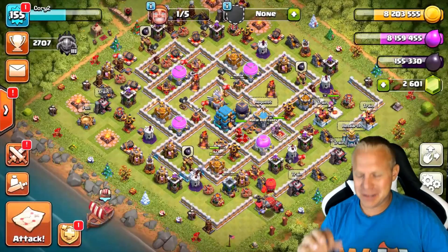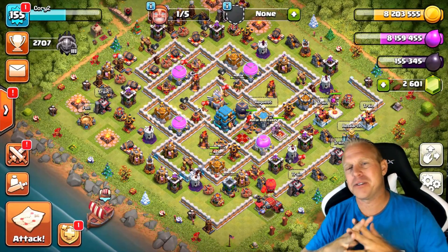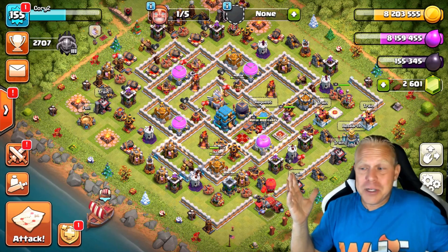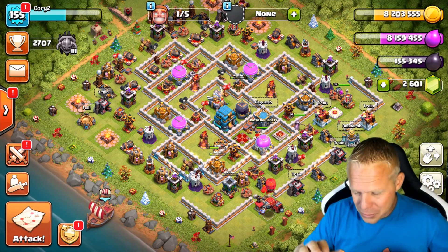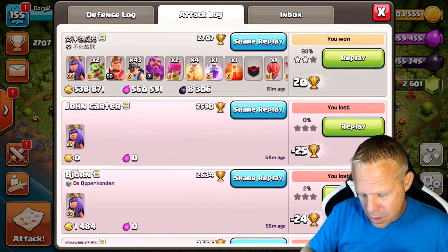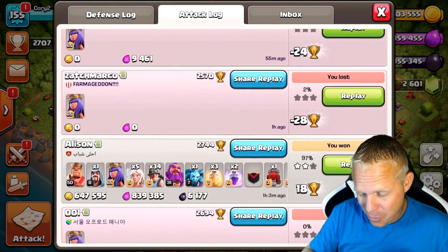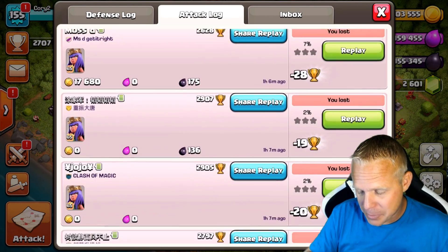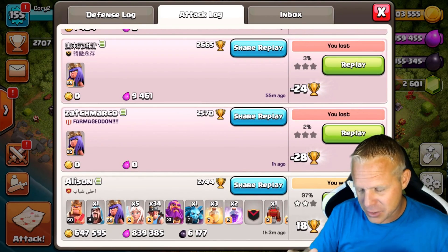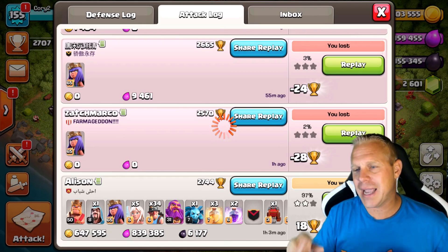I'm laughing thinking about all the people who already closed this video before getting to that point and are trying these strategies up in Champions League or Titans League — there's not as much loot there, guys. Now we're going to take a look at this final attack. You can see I was dropping down a whole bunch, just using my Queen to drop those trophies. Here's a good example — I'll show you real quick how to drop down really fast.